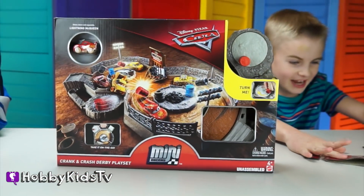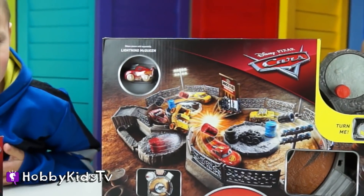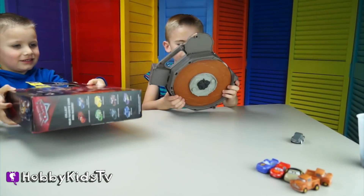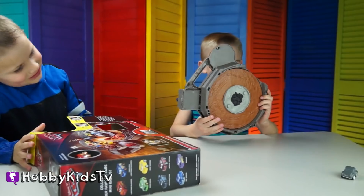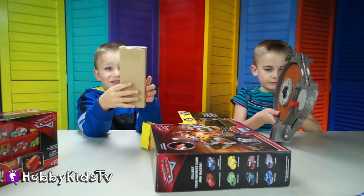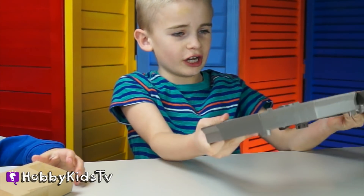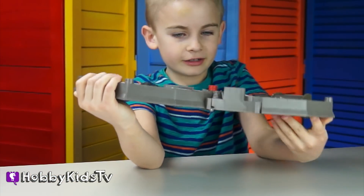Let's open this up and have a Derby with all these cool characters. It also comes with a neat Lightning McQueen. This is going to be super cool. It folds up for easy transportation — hey, that's really cool for parents and kids. Oh, you can see the sprockets! And the sprockets connect in the middle, so that way it turns them around and around.